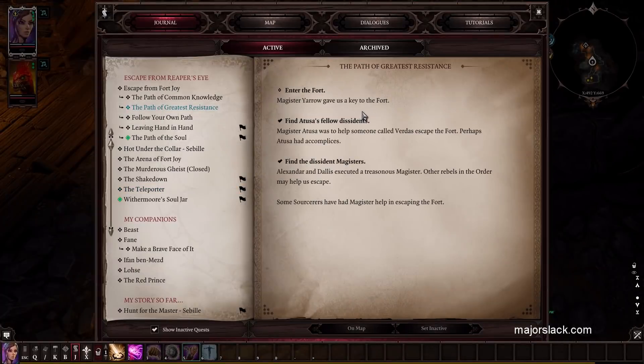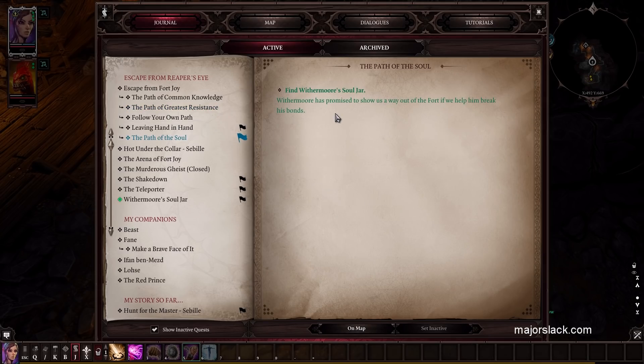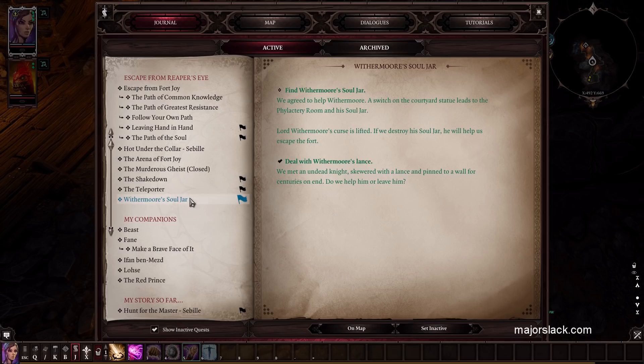Let's take a look at our notes. Magister Yarrow gave us a key to the fort — we're going to use that later. Withermoore has promised to show us the way out if we help him break his bonds. By the way, I believe there are at least half a dozen ways to escape Fort Joy, some of them intertwined. A lot of them are worth a lot of XP if you follow them. Find Withermoore's Soul Jar — the switch on the courtyard statue leads to the phylactery room.